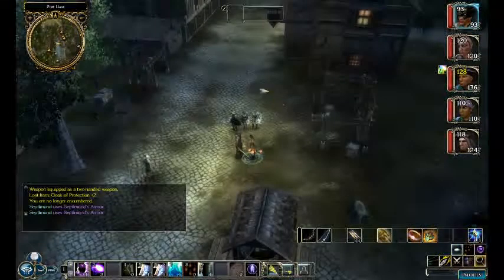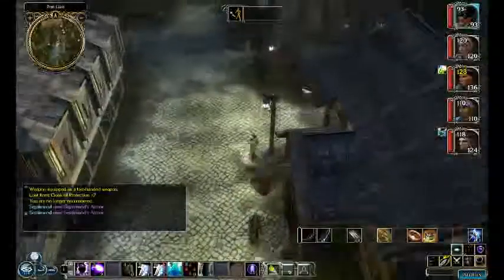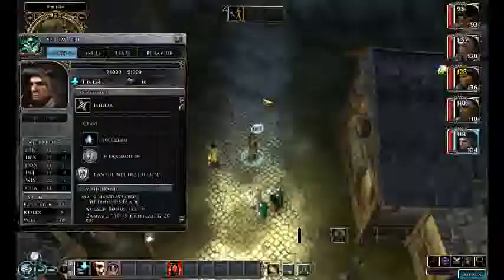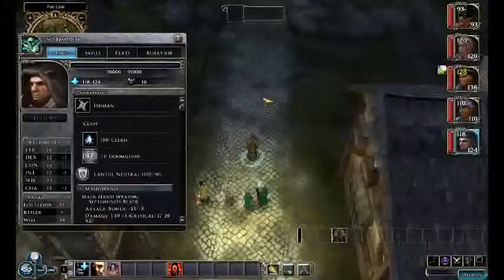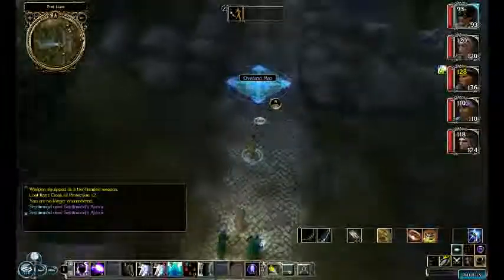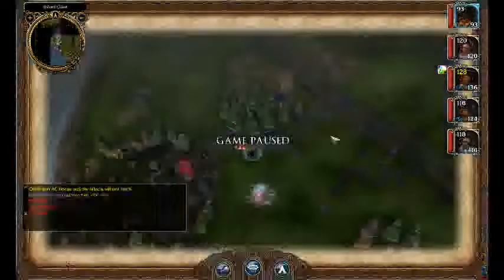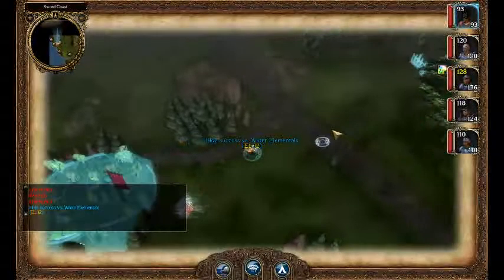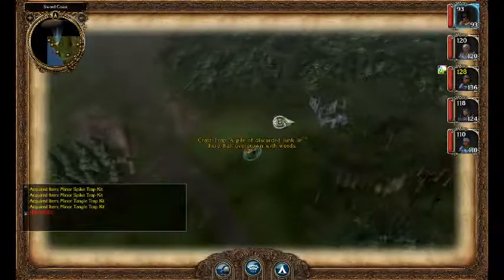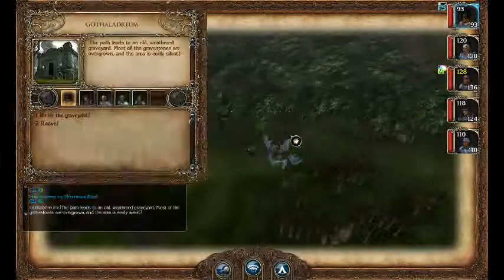Septimint is probably the best of the available cohorts. He's not incredibly well built from a min-maxing standpoint, but he has well-done stats and he's a useful class with a useful set of spells. So if you are going to use a cohort, Septimint is one of the better choices. I'm going to leave Septimint in my party for a little while, because you have to do so if you want to have him join permanently. He's not super important for this next area, but it does factor into the ending, so we'll bring him along.